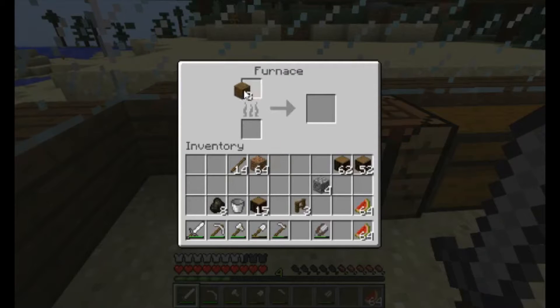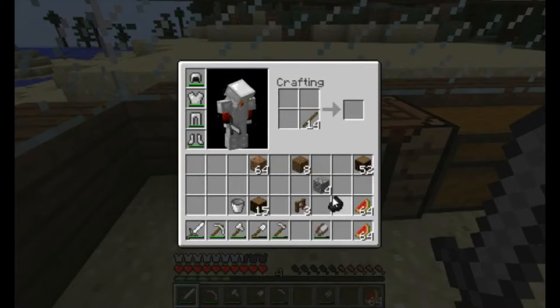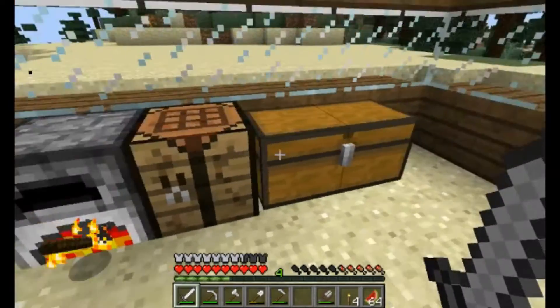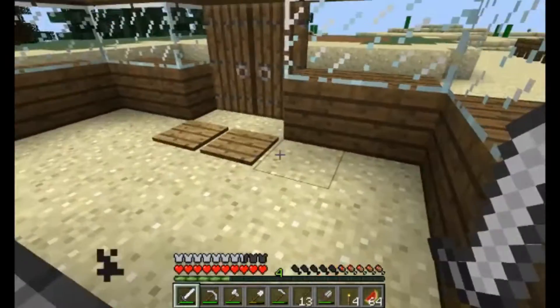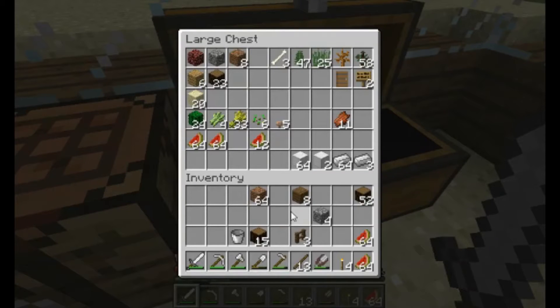I want to try something real quick. I didn't think you could cook all that at once. We got a piece of charcoal here — it's kind of a waste of your wood, but there's more than enough trees around. I got none here so I'll leave a bunch of wood here.